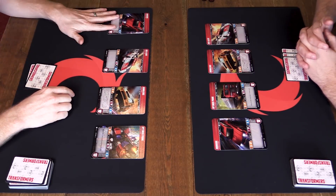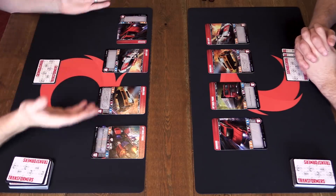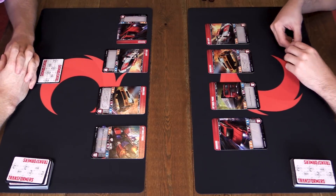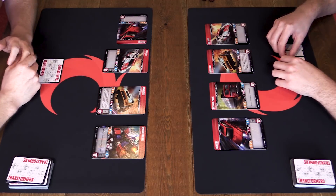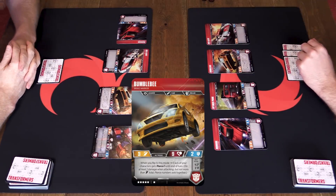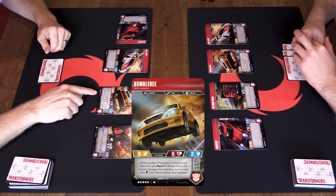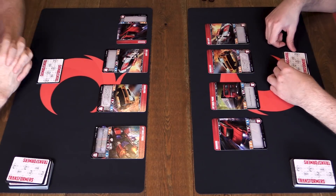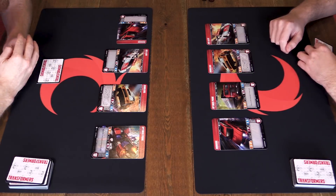My first attack is going to be with Ironhide, declaring the attack with a three attack value. I get to choose any target because there are no tapped cards on the other side. Optimus Prime is your most expensive card - you can tell at the bottom of the card there is a star value. That tells you the point cost to bring a Transformer into your force. You can have up to 25 stars in your force. In the starter here we have 24 stars.